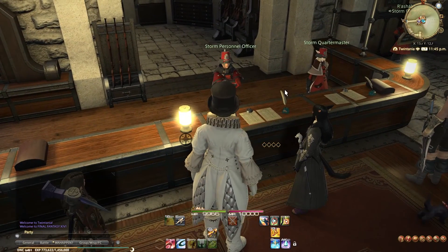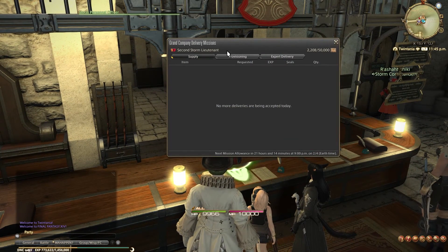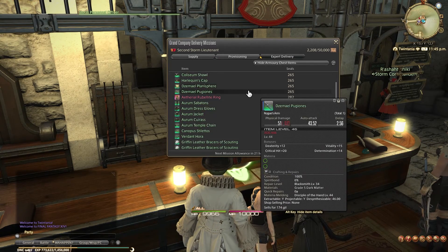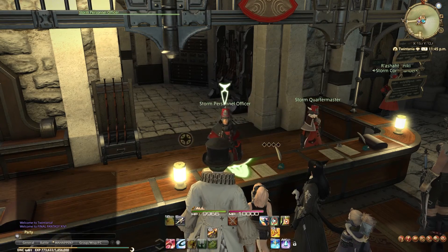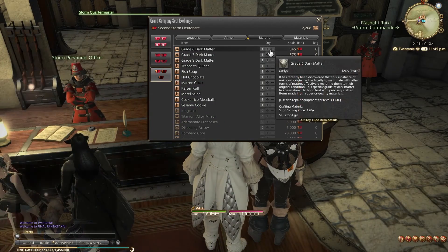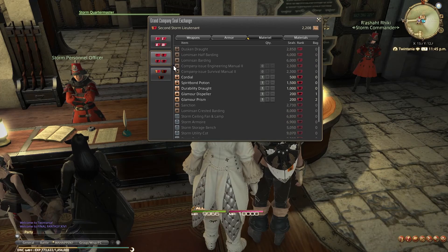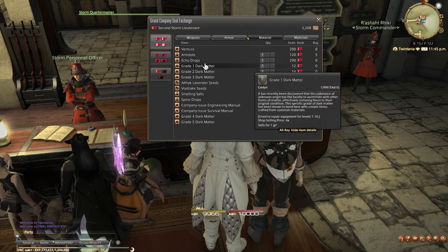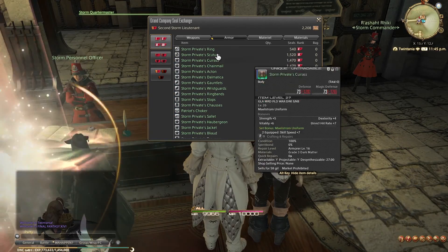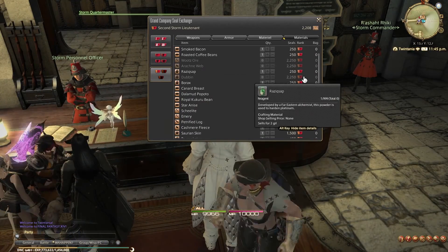As always, links to everything I mention you will be able to find in the description down below. In my last video, I shared a great way to earn huge amounts of gil through Grand Company loot boxes. But to get them and access to a bunch of great stuff, like the ability to turn leftover gear you no longer need or random dungeon items into a bunch of gil, you have to rank up your Grand Company.